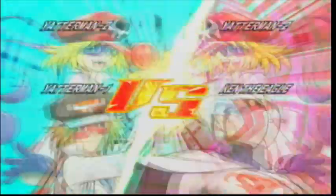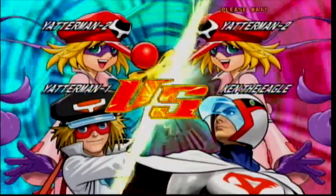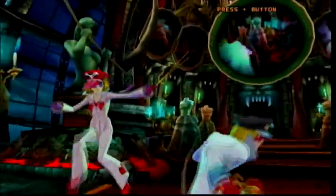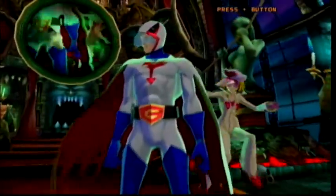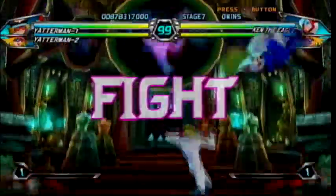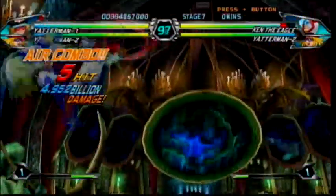Yatterman No. 2 and Ken the Eagle! Ken the Eagle will actually be the last Tatsunoko character along with Jun the Swan. If you haven't figured that out from watching all my playthroughs yet — but I don't know how to use Ken, that's for another video.